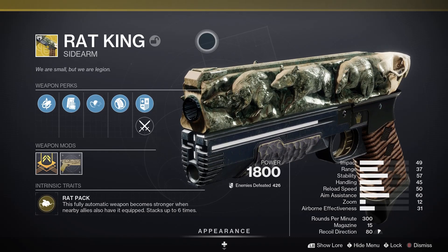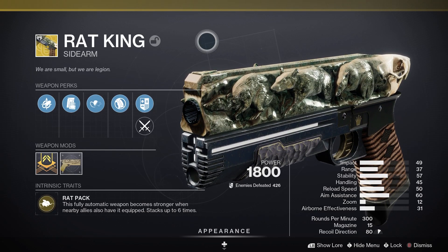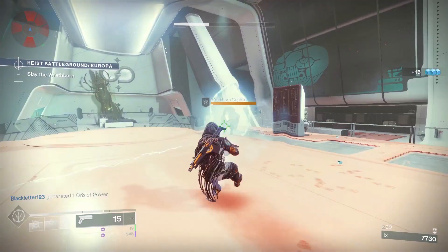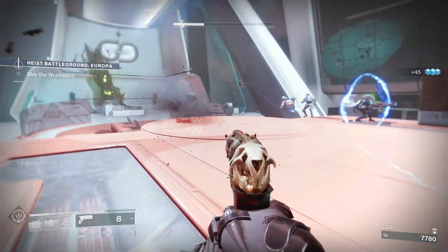Rat King is an exotic kinetic sidearm and it has the following perks. Rat Pack — this fully automatic weapon becomes stronger when nearby allies also have it equipped, and that stacks up to six times.